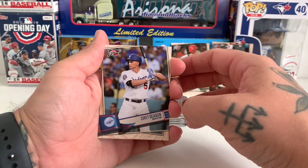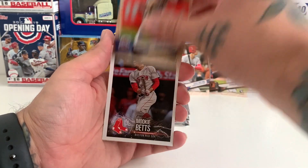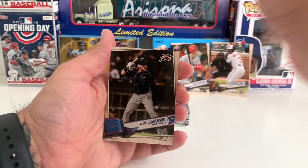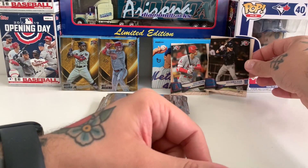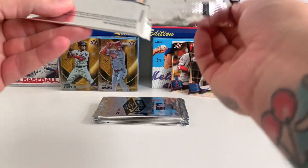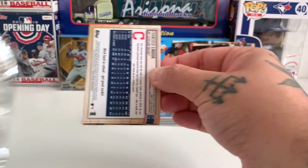There's Corey Seager, Manny Machado, Jacob deGrom. These just must be in every pack: Mookie Betts, Zach Greinke, and Josh Donaldson. Josh Donaldson would probably go in the PC - he's one of my favourite players, so I try to collect some Donaldson cards whenever I can. Wonder if I've got any gold luck left now.